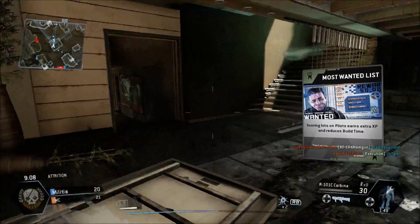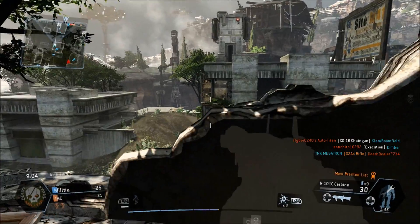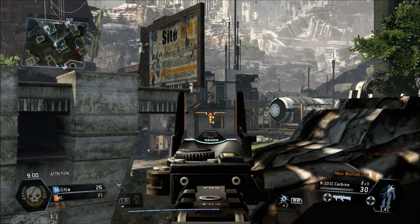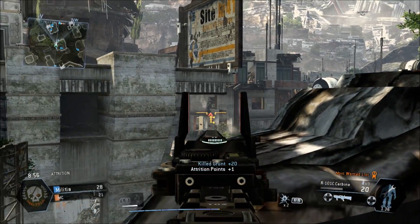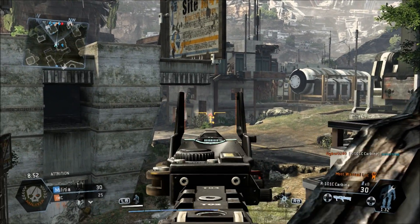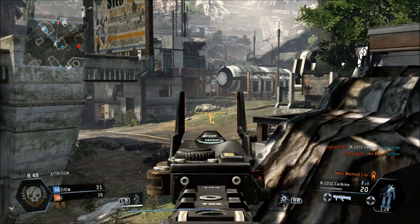They already have a titan called in, so I'm going to avoid that for now — that's not my priority. I want to get some kills; this is Attrition. Right here I have a good line of sight, I have good cover looking at enemies. I do have to hit some pretty long range shots but this is a good spot to be.